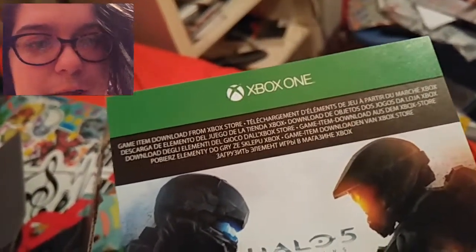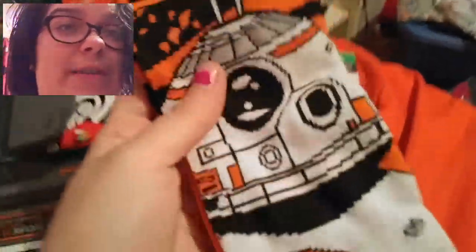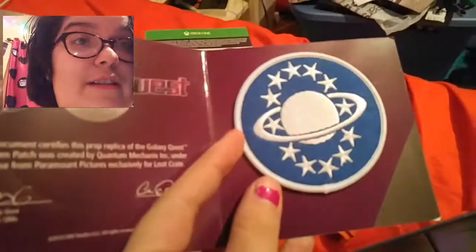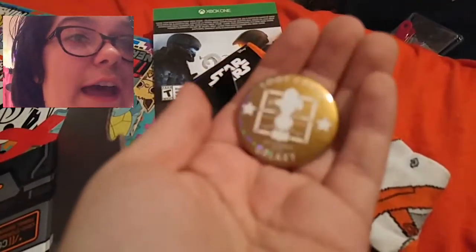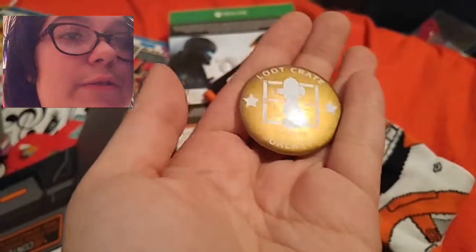So there's a thing for Halo 5 — a supply rec pack. I don't know, I don't play Halo, so I don't care. But all my stuff's inside here. I got another pair of socks — I believe it's BB-8, whatever everyone's obsessed with. I've also got a Galaxy Quest emblem patch as well as the pin. This is the second anniversary pin, that's why it's golden. Last year's December pin was shiny gold too, so that's kind of funny — it's gold again.